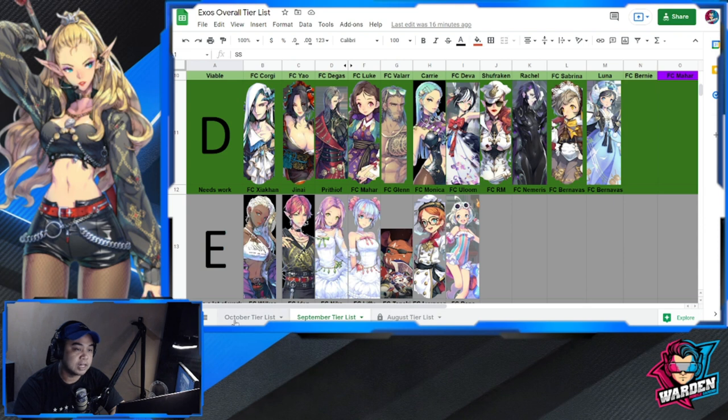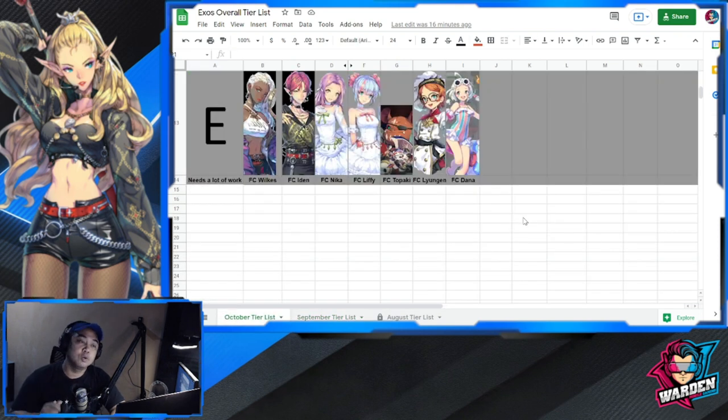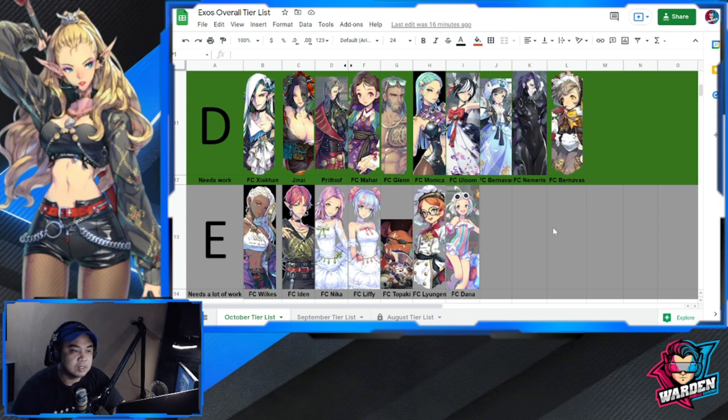Now let's look at the tier list for October. Tier E still needs a lot of work — no movement from the bottom. Tier D had a couple of movements going up, but several heroes here still really need work, except for Janai, whose FC is way up there. A pretty solid roster also for a general, and the rest are fate cores.